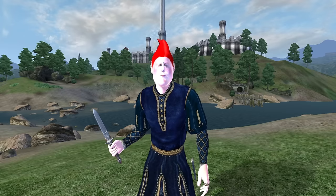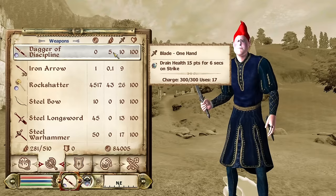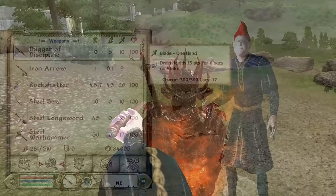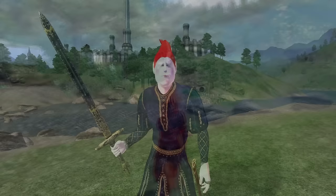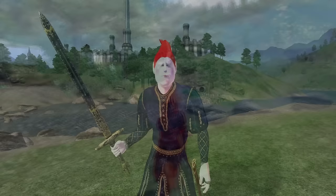Dagger of Discipline: The Dagger of Discipline can be acquired by defeating the Wraith of Sithis after the player has been exiled from the Dark Brotherhood. It is a one-handed dagger, has a durability of 70, a value of 0 gold, deals 9 damage, and has the enchantment of Drain Health for 15 points for 6 seconds.